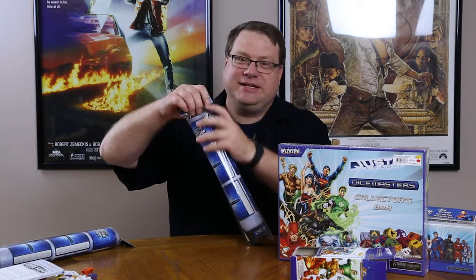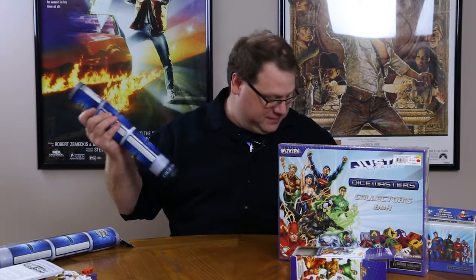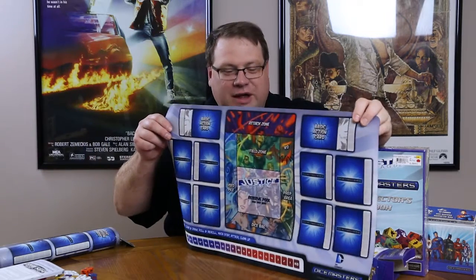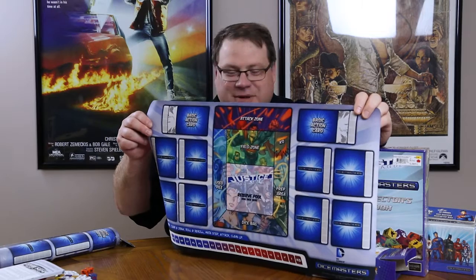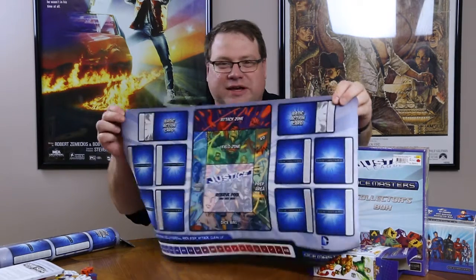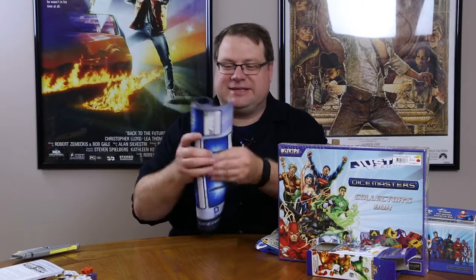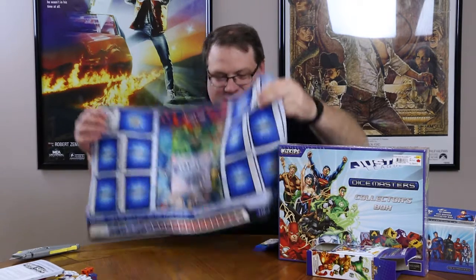WizKids has gone all out in this set. In the previous set, we had a battle mat that came out sometime after for your X-Men characters. And there really wasn't one for the Dungeons and Dragons ones, or at least I haven't seen that one yet. But they have released a DC Comics version. And here it is. This has everything that you need for fighting with your Dice Masters in the DC environment. Nice heavy neoprene — it's about a quarter inch thick neoprene mat. It looks great. It's got all the areas that you need. So we have two of those because you can never have too many of these mats.